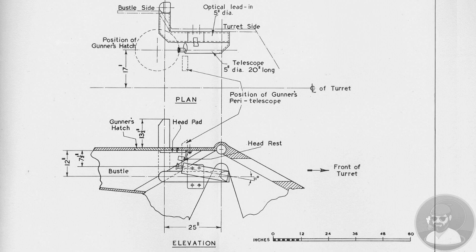HEAT rounds used to be called chemical energy rounds, but the process used in the perforation is still via kinetic energy. With this chosen, it was more down to getting the gun laying, loading, and shots on target within the 10 seconds that would be the primary focus.